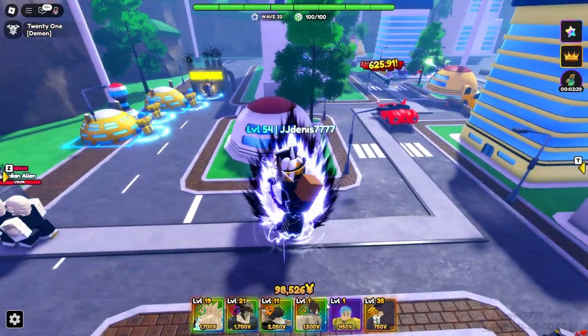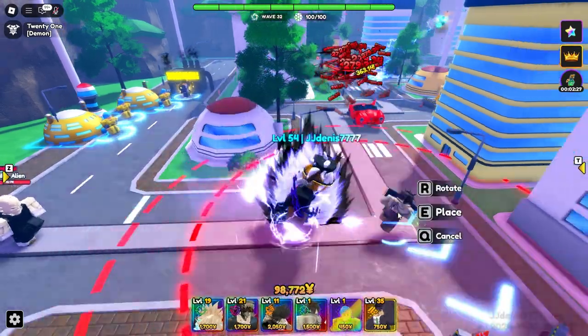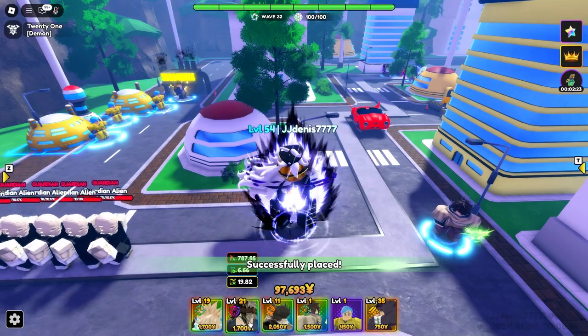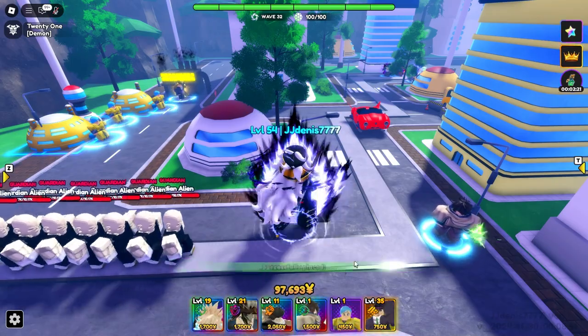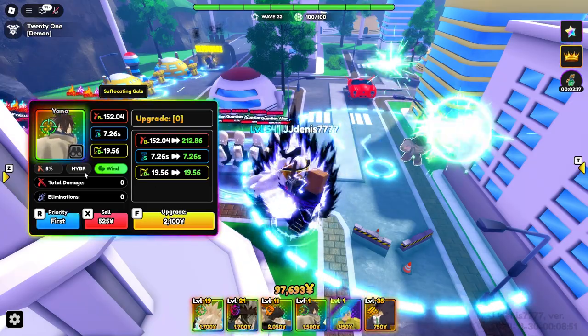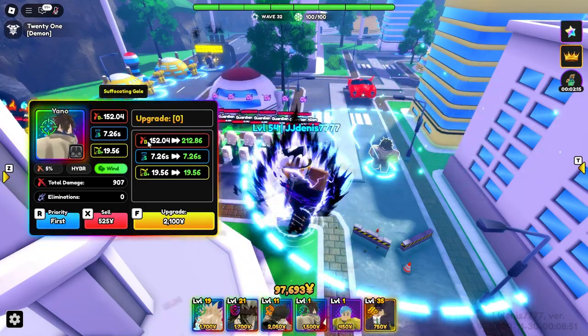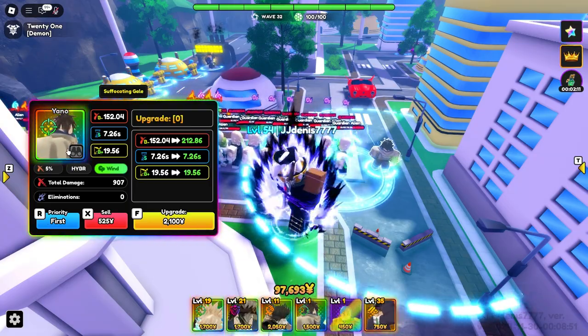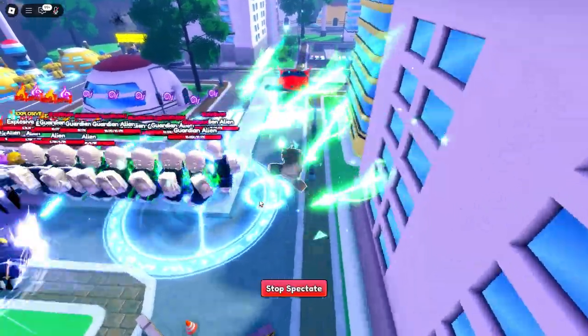After Luck, I'm gonna be showing you guys Yuno next. Yuno is an overall pretty mid unit right now. At least unevolved he is — I'm just gonna run through this unit so you can look at what he does and all that.